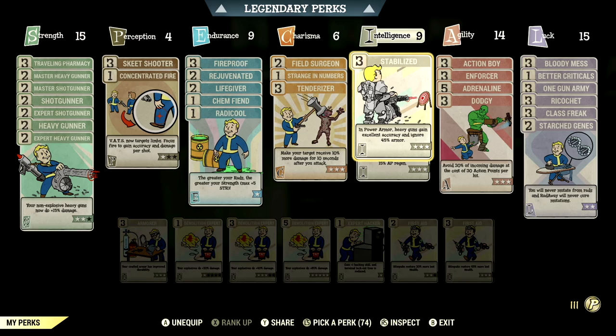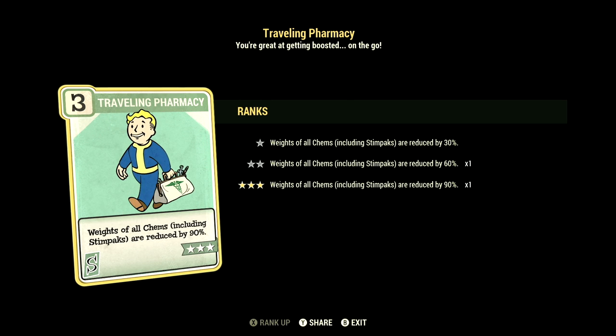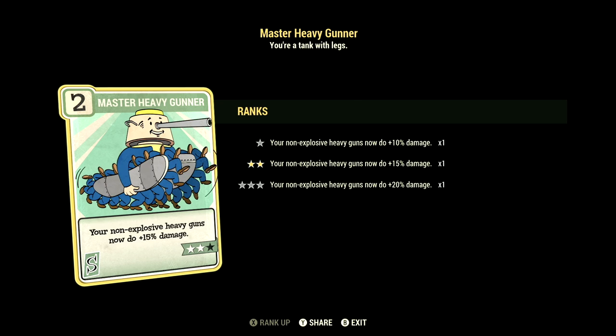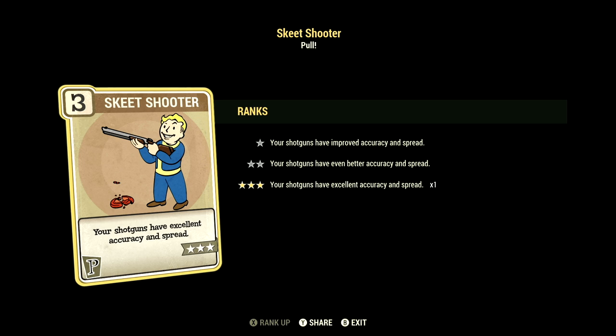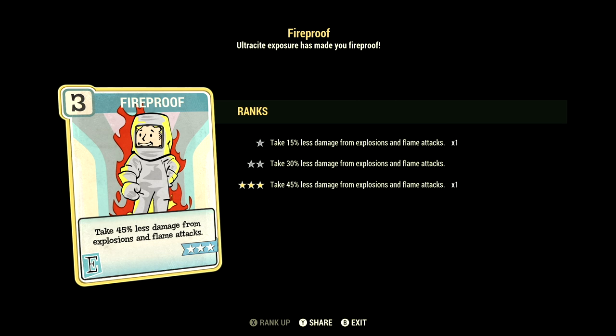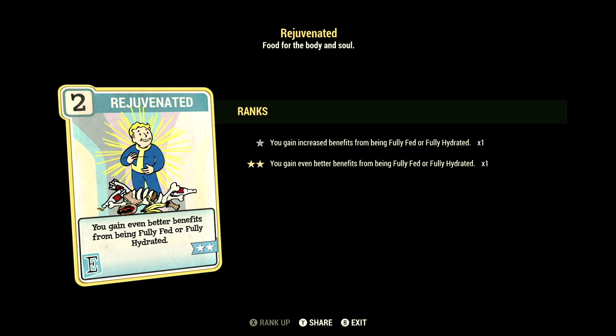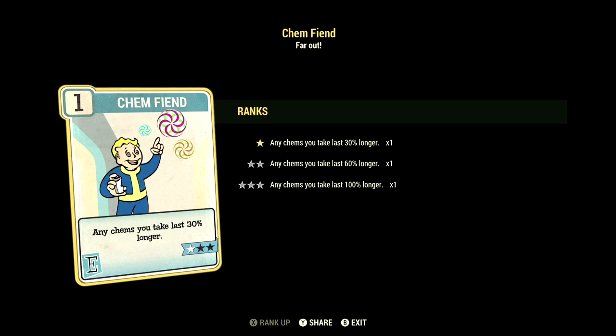These are the normal perk cards for our in-game bloodied Pepper Shaker build. Starting off in strength, we have 15, with Traveling Pharmacy at 3 stars — weights of all chems including stimpaks are reduced by 90%. All the heavy gunner and shotgunner cards at 2 stars for maximum damage. Perception is 4, with Skeet Shooter at 3 stars and Concentrated Fire at 1 star. Over in endurance, we have 9, with Fireproof at 3 stars, Rejuvenated at 2 stars, Life Giver at 1 star — plus 15 to maximum health. Chem Fiend at 1 star — any chems you take last 30% longer, and we did take Overdrive and Psycho Tats in this video.